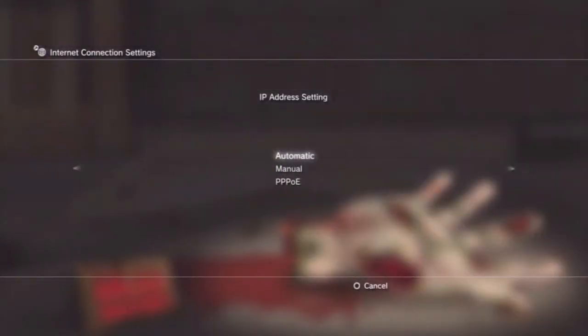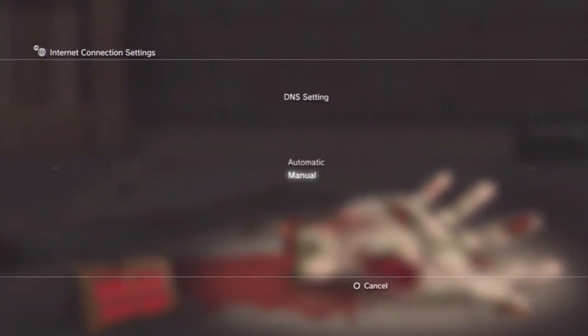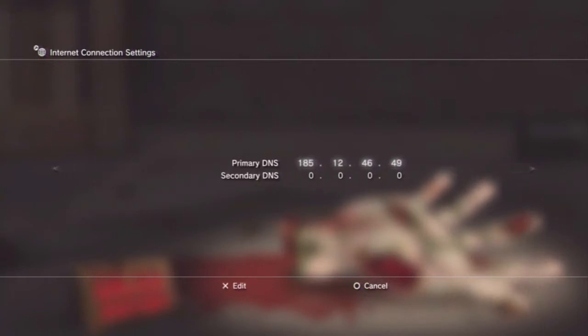Once you're back, go into Automatic. When it comes up to the DNS Settings, enter in Manual. In the Primary DNS settings you want to enter this code: 185.124.64.9. This is all you have to enter in guys — it's really simple and really easy.